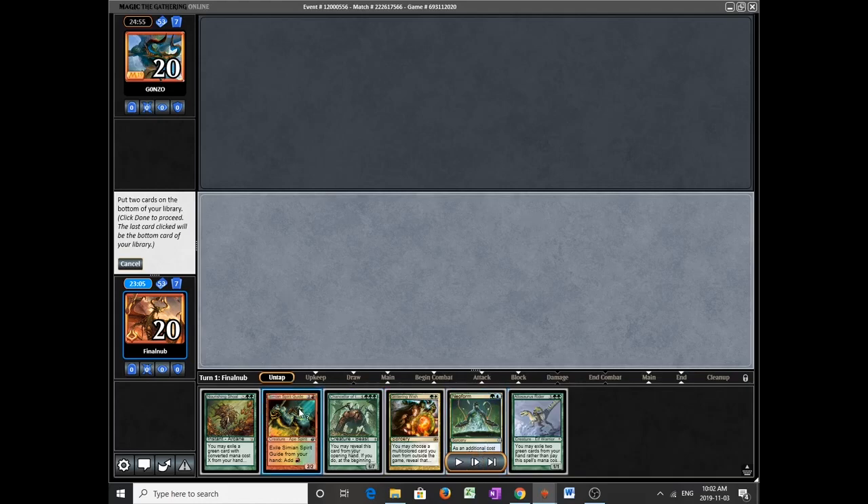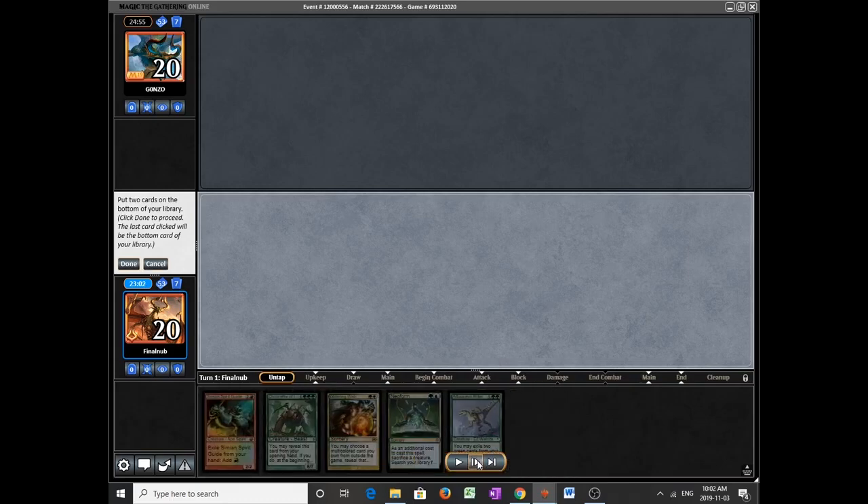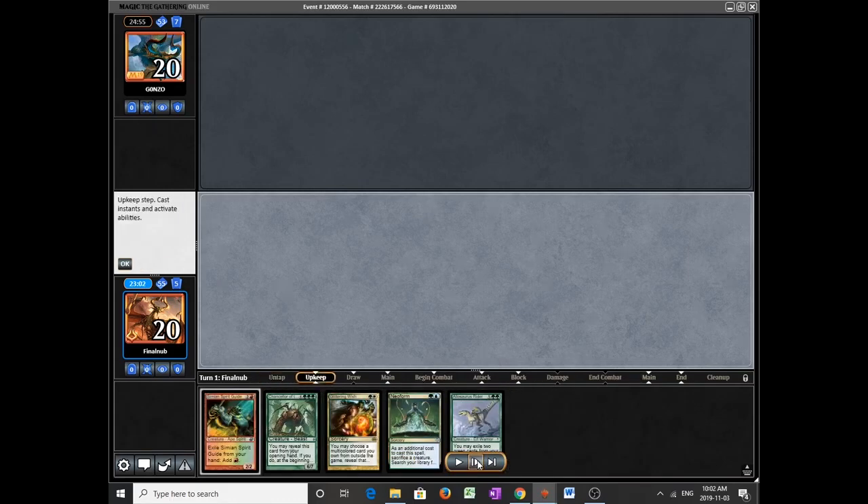I might keep the Simian Spirit Guide to make Metamorphose an out — all you need is an Allosaurus Rider, 2 green cards, and a Neoform. I don't show the hand so as to conceal my deck. If you're playing online, I'd urge you to hover your mouse on the OK button right away so you don't give anything away.